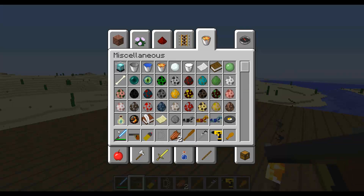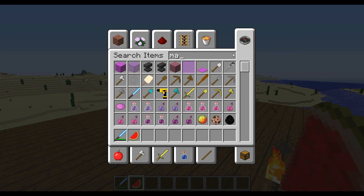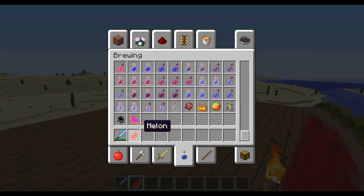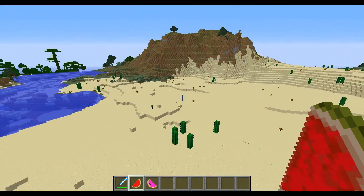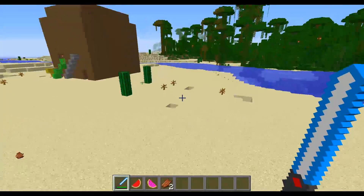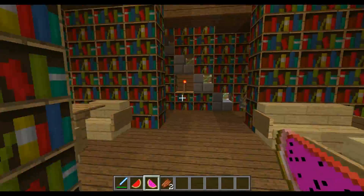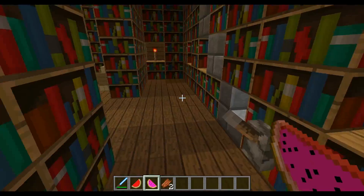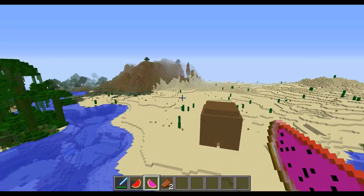The diamond sword is a lightsaber and I love Star Wars. A few other things I've changed are the watermelon and the glistening watermelon — I just took the seeds out of the regular watermelon, and the glistening watermelon I made pink with seeds.